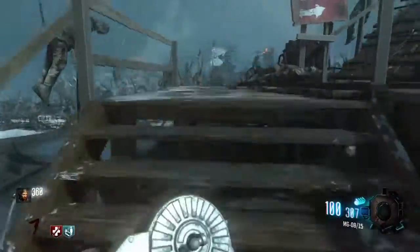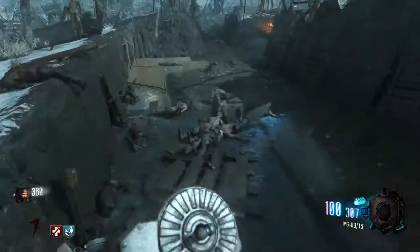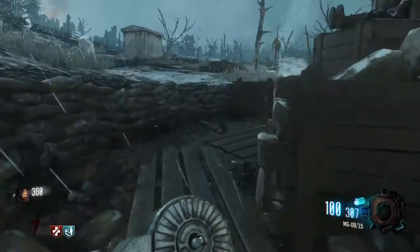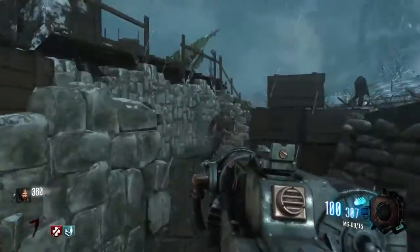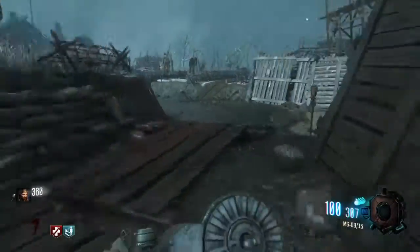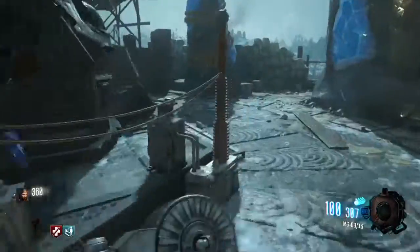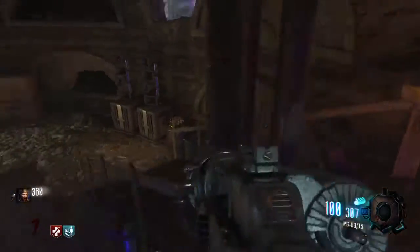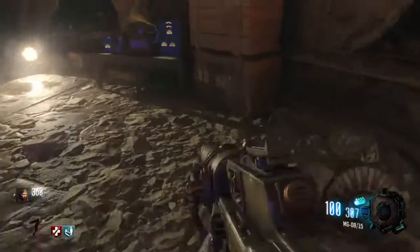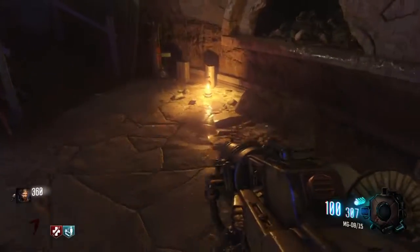First thing you're going to want to do is find the black disc and gramophone. There's one location right there, one location behind the excavation site to the church entrance, right there on that wall, and one inside the actual excavation site on this wheelbarrow right here. The gramophone is always inside the excavation site itself on the floor, somewhere around this area right here. Pretty easy to spot.